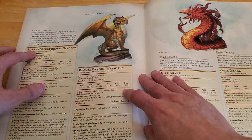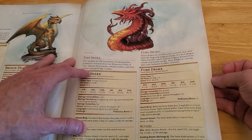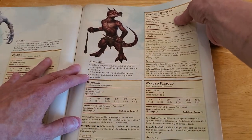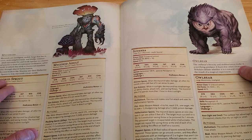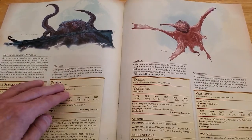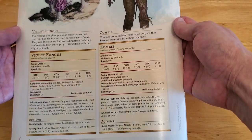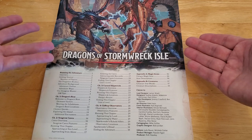A few more creatures: Myconid Sprout, Myconid Adult, Synensa, Owlbear, Spore Servant Octopus, Sturge, Taric, Varnoth, Violet Fungus, and Zombie. So that is a closer look at the adventure. If you're planning on playing this as a player, I hope you haven't made it this far in the video.